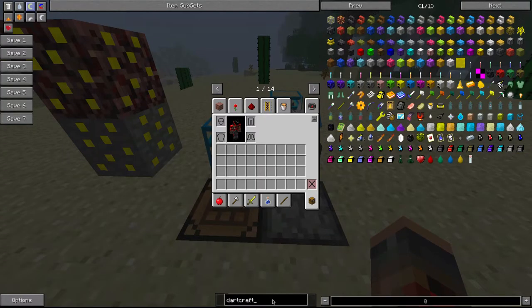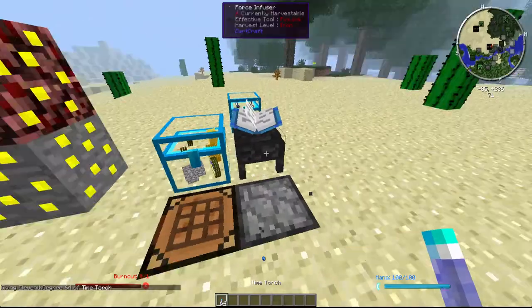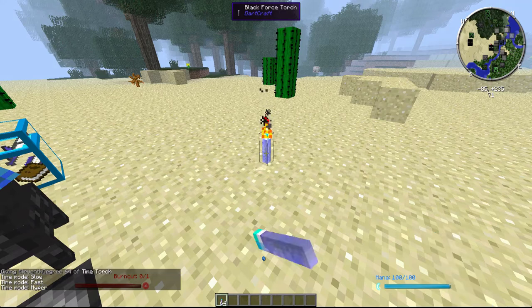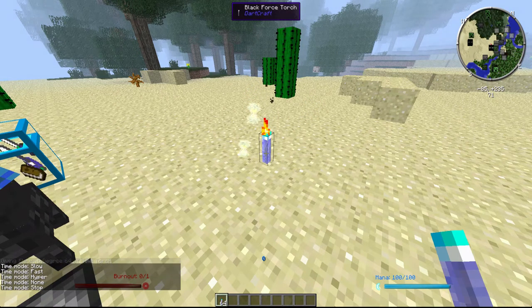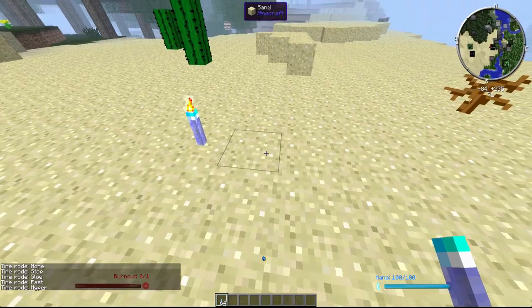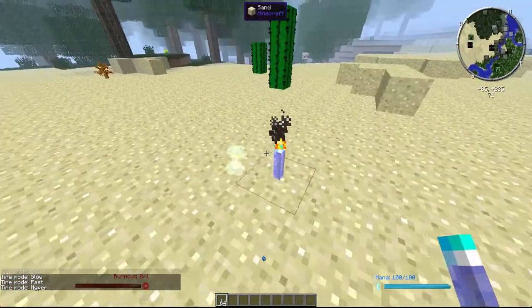These torches can pretty much control time. If you can get one and plunk it down, you can see by right-clicking on it you can change the mode of them. You can either slow down or increase the tick rate of the surrounding blocks around it — I think it's like 6x6 around it.